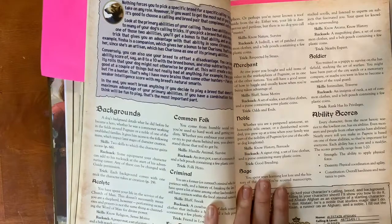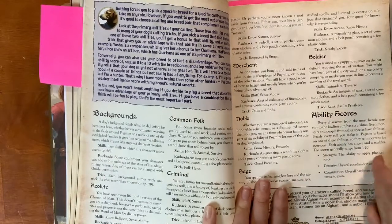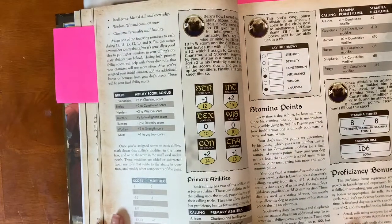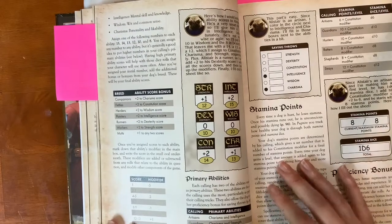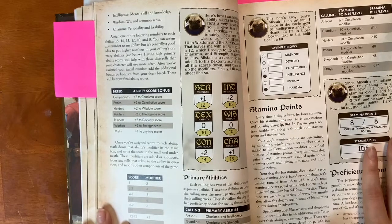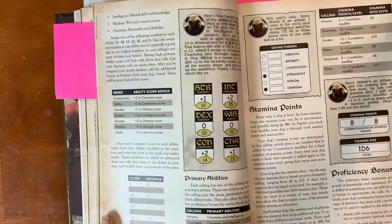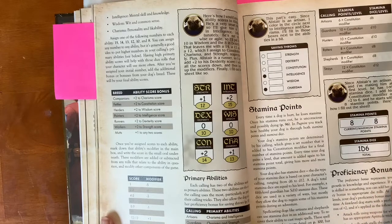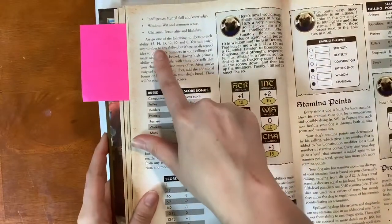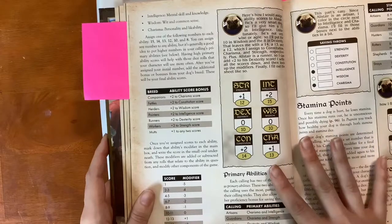Pugmire has six main ability scores — things you'll roll to see if your character can do something. There's Strength, Dexterity, Constitution, Intelligence, Wisdom, and Charisma. Strength covers picking up heavy things or hitting hard. Dexterity is how well your character moves — speed and jumping. Constitution is how hard it is to hurt your character or whether they resist poison. Intelligence is how smart your dog is. Wisdom is similar, but more about what they know. And Charisma is how friendly they are — whether they can easily get people to like them. To determine ability scores, you start with the numbers 15, 14, 13, 10, 12, and 8.